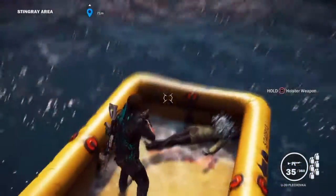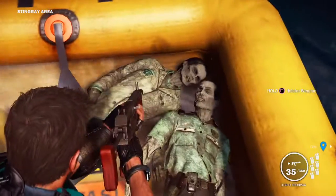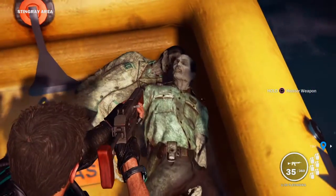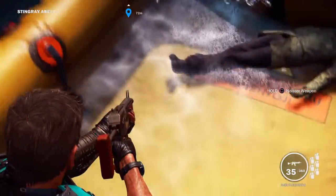What you'll find is two dinghies floating around in the water — one on the other side that's empty, and this one which is full of rotten corpses. They're pretty gory, it's a pretty cool find. I'm not sure whether they're meant to be zombies or just rotten corpses, but I've definitely never seen them in the game before.